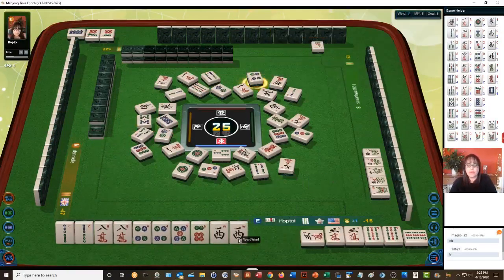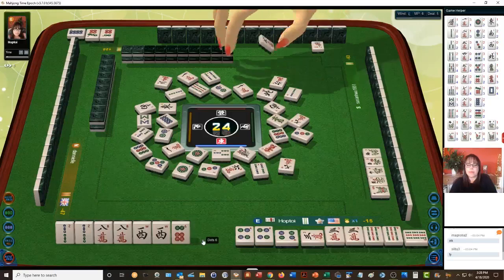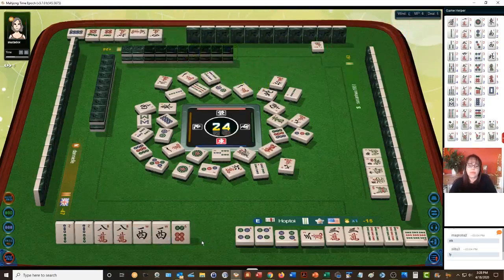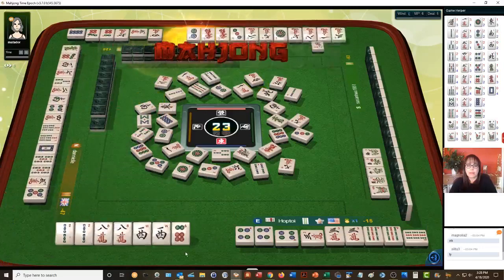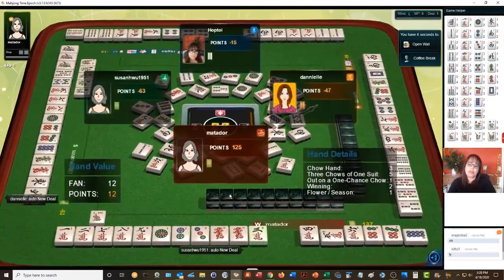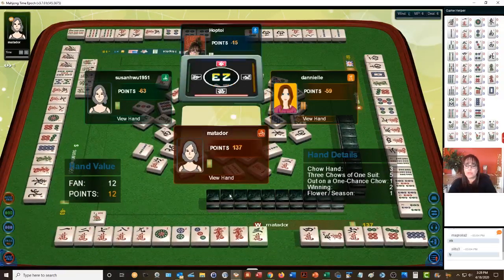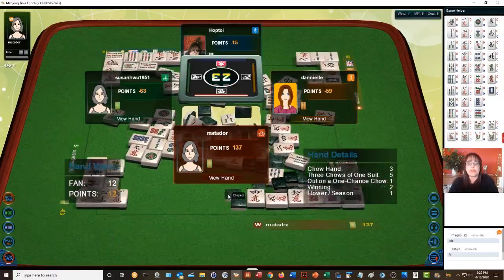There's a pung — pung, pung. Five dots — we just need to pung one more and then we'll be ready. We're on a pung hand — all the twos are out, we have our pair. Four characters, three characters — they won again. Twelve-point chow hand, three chows in one suit — that's a straight. One chance chow — they had a closed wait or an edge wait. They won for two and they have their own flower. We're still in second place.